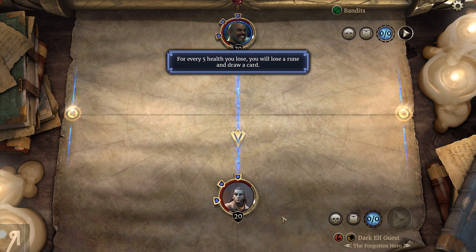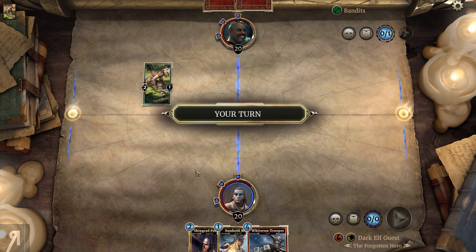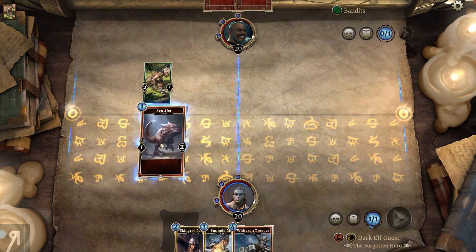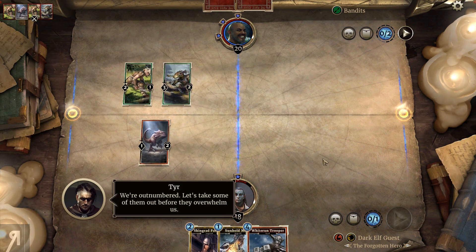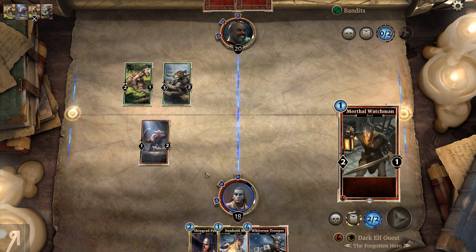We go second this time. Elder Scrolls Legends has a new system where when you lose HP you have an opportunity to draw cards - you can draw cards as you go down in HP by losing runes. That's very interesting because if you acquire board control - having as many units on the field as you can - and wait until you have an overwhelming presence, then you can burst your enemy down and they won't have an opportunity to use their runes.